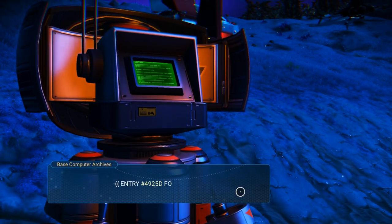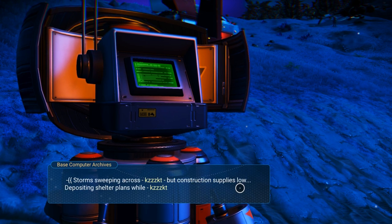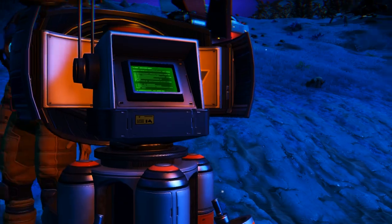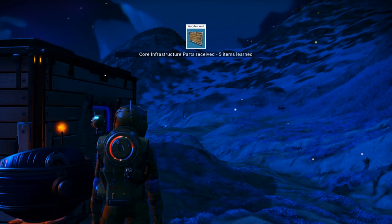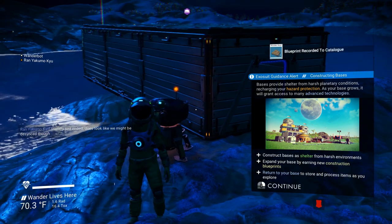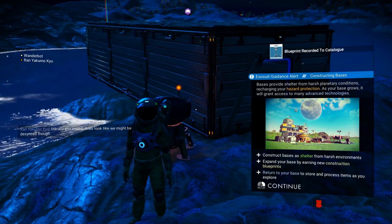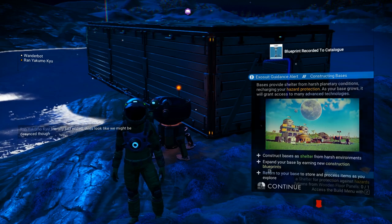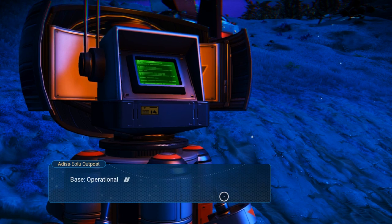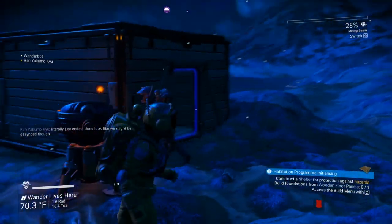Accessing log from previous user. Entry 4925D follows. Storms sweeping across, but construction supply is low. Depositing shelter plans — will need to come back soon. Extract plans. We learned how to make wooden walls. Bases provide shelter from harsh planetary conditions, recharging your hazard protection as your base grows, and grant access to many advanced technologies. Construct shelter, expand your base, return to your base, and store processed items as you explore. I can add walls!